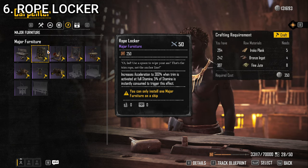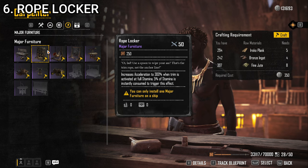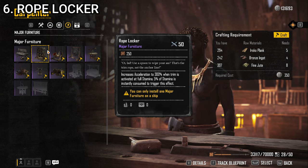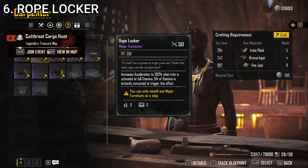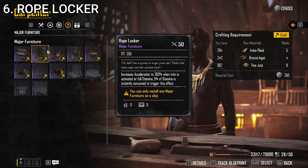At number 6, we have the Rope Locker — I believe this is the very first major furniture I ever got, and I still use it quite a bit, especially on my Brig. It increases acceleration by 300% when trim is activated at full stamina, and 5% of stamina is instantly consumed to trigger this effect. I like it on the Brigantine because it's great for ramming — those surprise ram attacks where you wait until they can't possibly adjust to get out of your vector, then quick trim and accelerate much faster. It also helps quickly avoid incoming attacks. The only downside is that it eats 5% of your total stamina on activation, but that's more than worth it for that ridiculous acceleration boost.